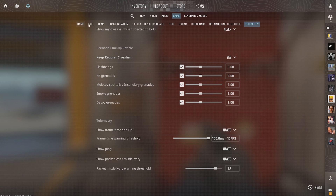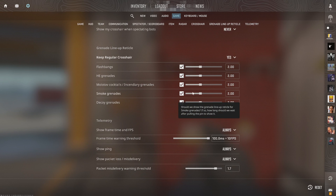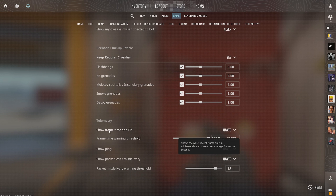On this list at the top, we want to go over to Telemetry, and this will be all the way at the bottom. Then we have Show Frame Time and FPS — go to Always, or if conditions are poor — and you can adjust the time for the warning threshold right here.